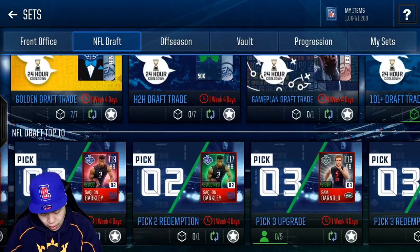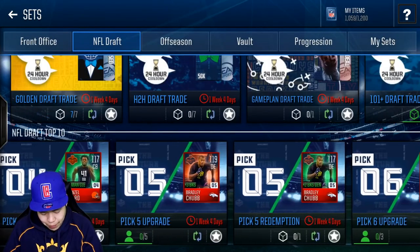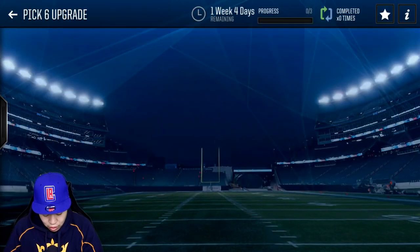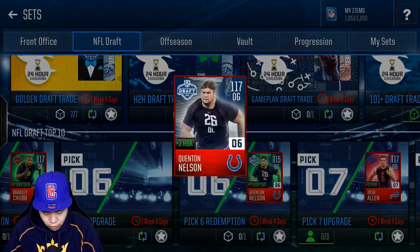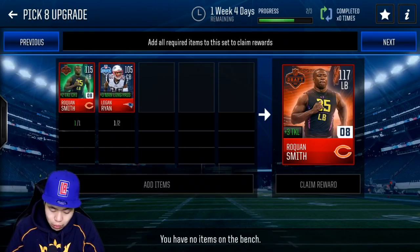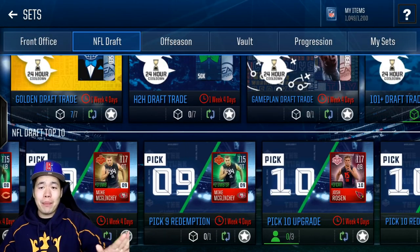Saquon Barkley right here. And if I do upgrade someone as well, we're probably going to go with Denzel Ward. So we're just going to put them here. I might be able to finish a few of these players. We get Bradley Chubb as well. I do have a lot of these collectibles, I probably have enough to make one more, so if we're going to make one more we're probably going to make Quinton Nelson. That's all it requires — only three. 117 overall, that makes a lot of sense. And Roquan Smith — we just need one more 105 overall player. It shouldn't be too hard. Bang, and I'm actually really happy I'm going to collect those players.